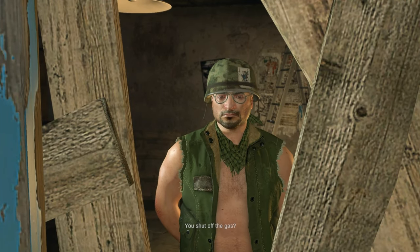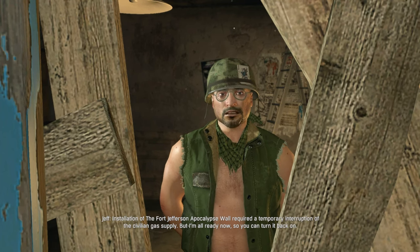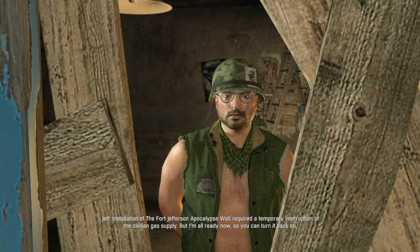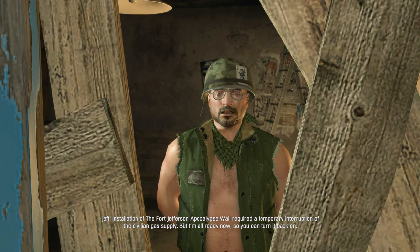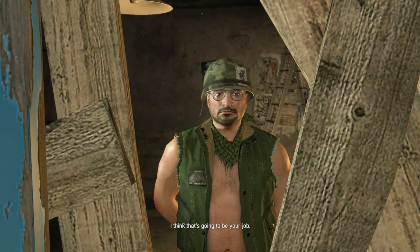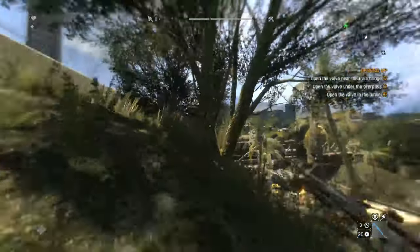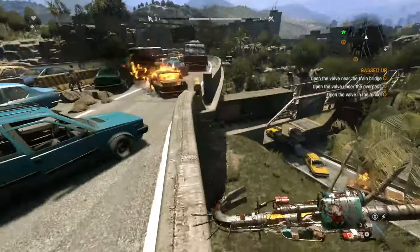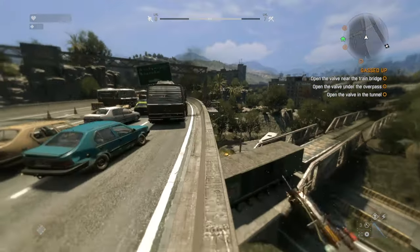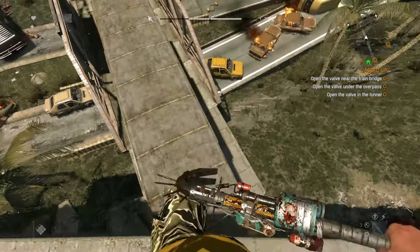I get to Jeff and he tells us that he shut the gas off in preparation of what he calls a firewall. But I need to turn the gas back on. Jeff's lucky there's a thin bit of wood between us otherwise I would have headbutted him. I head for the first valve and I'm chased by two blokes that think it's a good idea to explode at the sight of any person. Maybe they had a bad case of explosive diarrhea when they turned. What a way to die.